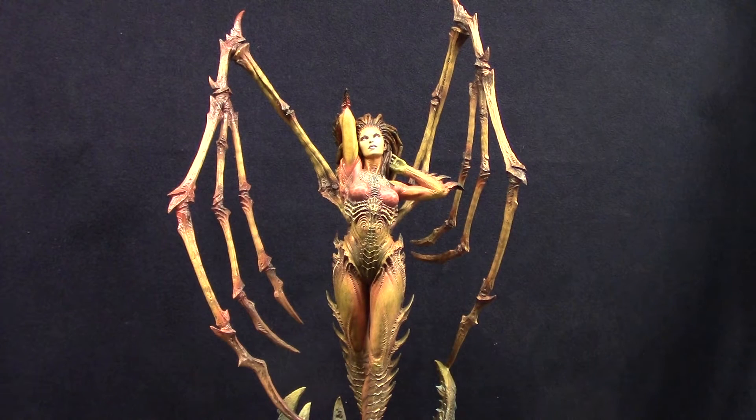Currently there are no companion pieces for her. You can get the 1/6 scale Jim Raynor and the Taika statue — or action figures, those are — but she's much bigger than them.